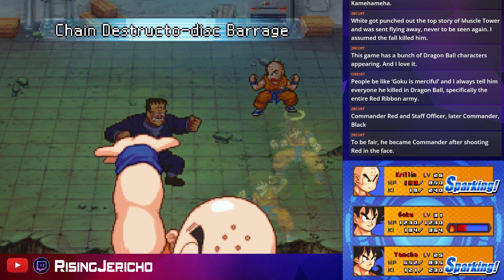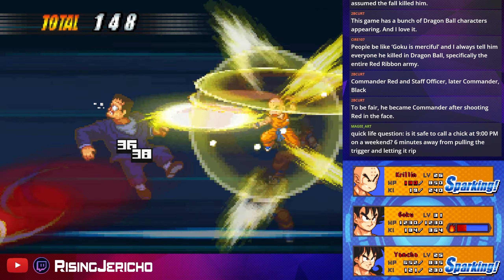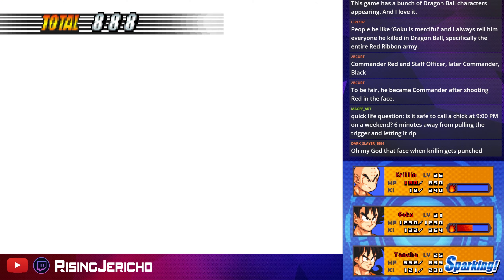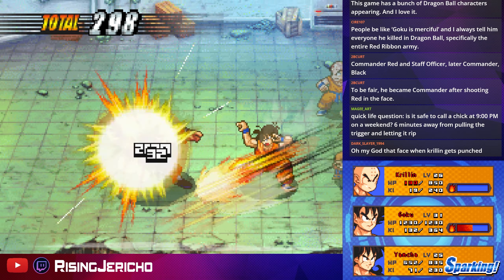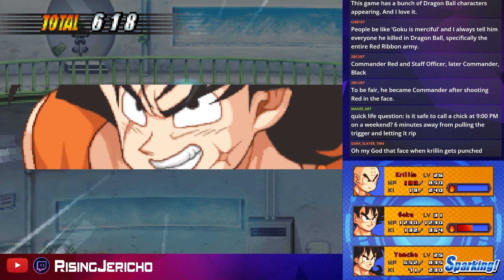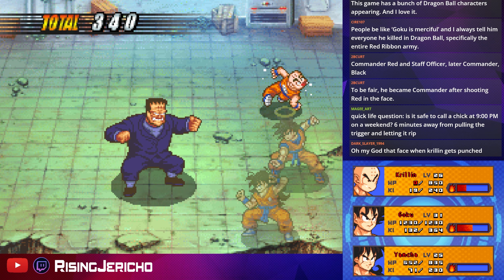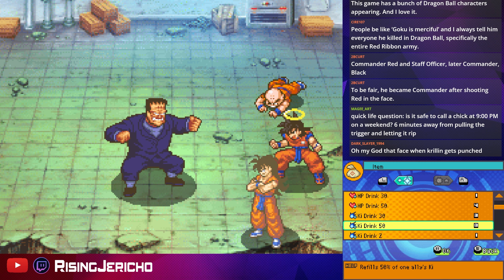Wolfang Fist. Quick live question from chat — is it safe to call a girl at 9pm on a weekend? Alex, pro tip: you're going to want to not refer to them as 'chicks.' You'll want to refer to them as women or girls — slightly demeaning, just a little bit. Don't call them — text them. Send a text. That's my advice.